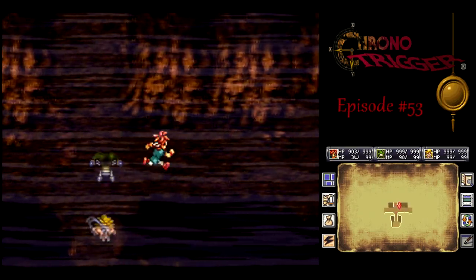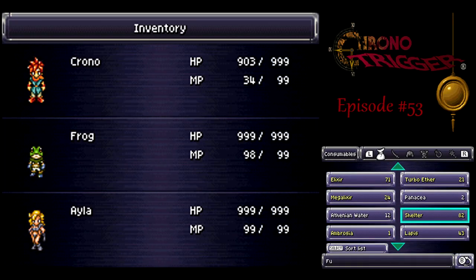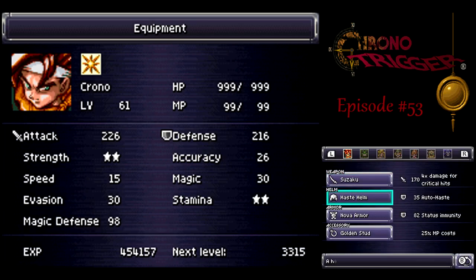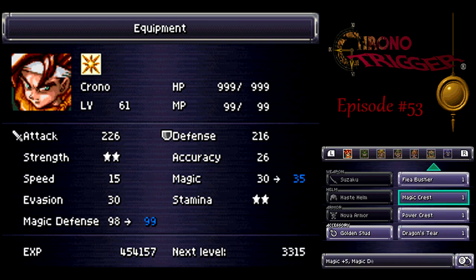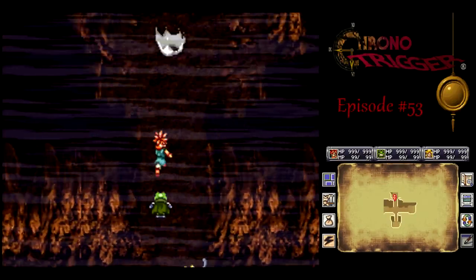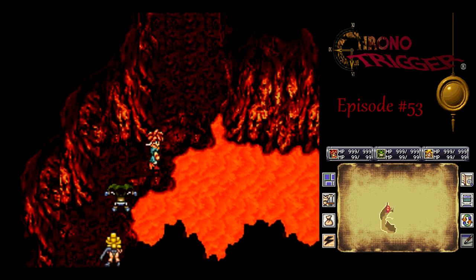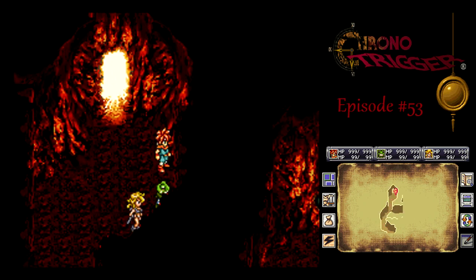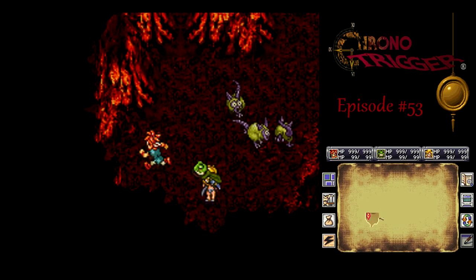Okay, so we got through the first part. Exit is to the left and save point to the right, where I want to use a shelter to get everyone — particularly Chrono — back up to full. Now I want to go back to the Dragon's Tier. Now we've got new dungeons. I don't think there's new music here — no new music this time around. But I like this tune, it's fun. There's something on the right — remember that for later, viewers; we can't get there right now.